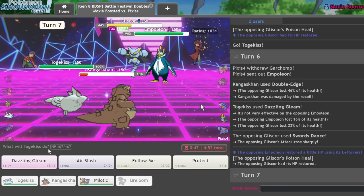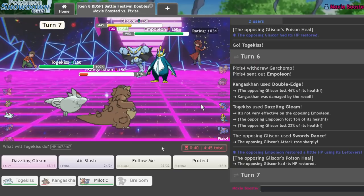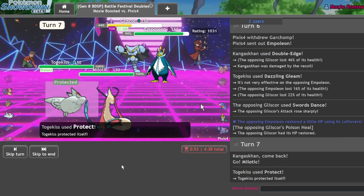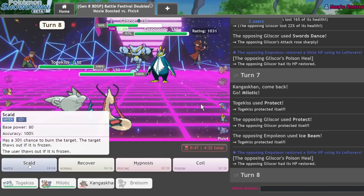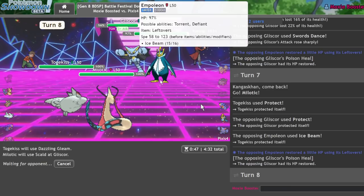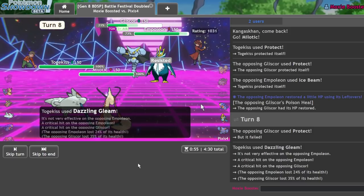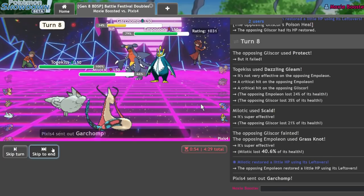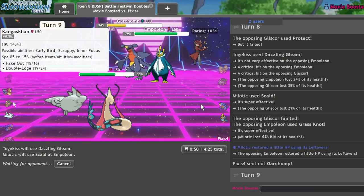There's the Empoleon — that's fine. As long as I get this damage off on Gliscor, I'm pretty much chillin'. No crit, a little bit unfortunate. They have revealed that they have Protect. So what I can do here is call them on the Protect, go for my own Protect, and switch in my Milotic. This turn I should be able to pick up a KO. Ice Beam won't KO me, so I just double into this slot. I should 1v1 an Empoleon pretty easily with my Milotic. The Garchomp is pretty much all but dead at this point — it's a really bulky team.